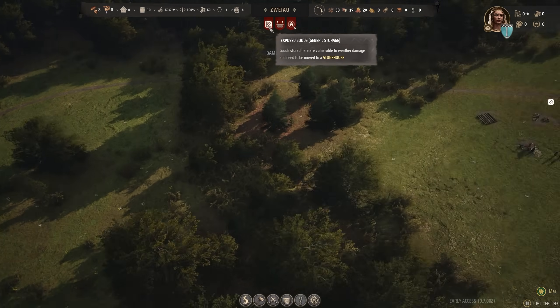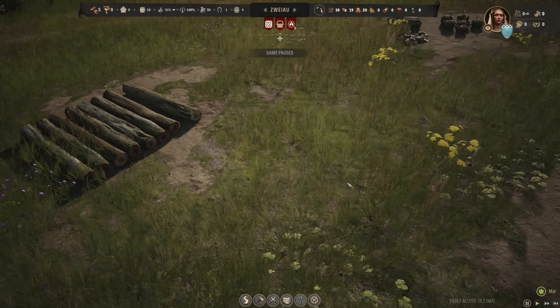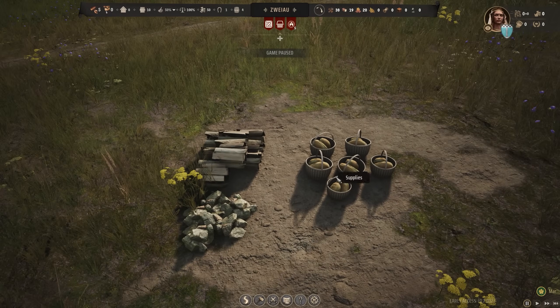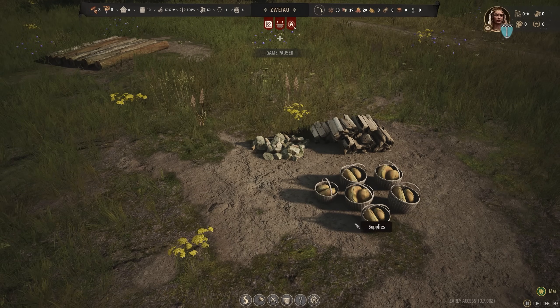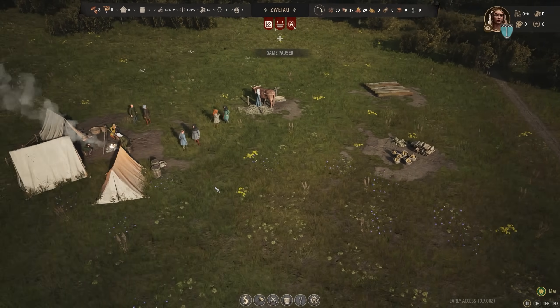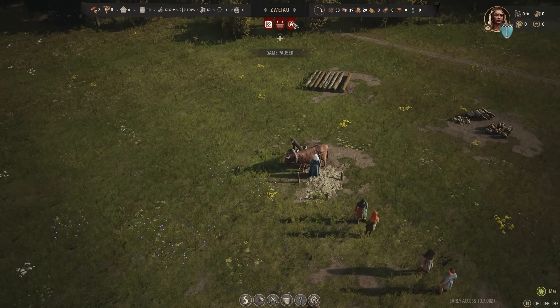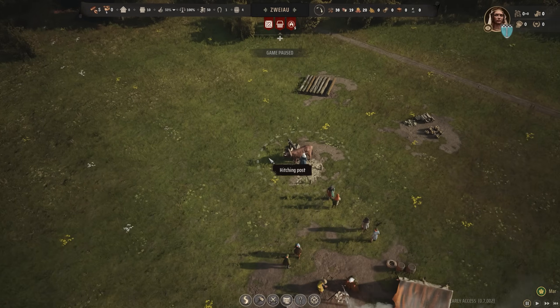This is very important — the number of months before supplies run out. Every burgage plot needs one food and one firewood or fuel. Fuel consumption is doubled during winter, and some workplaces consume one fuel per month. Right now we have four months of food and no fuel, so we need to pay attention to that — otherwise people will die during winter. We have some logs and food and firewood outside, so we need to make sure we get storage for that. There are homeless people waiting for burgage plots, which causes loss of approval and risk of freezing in winter.